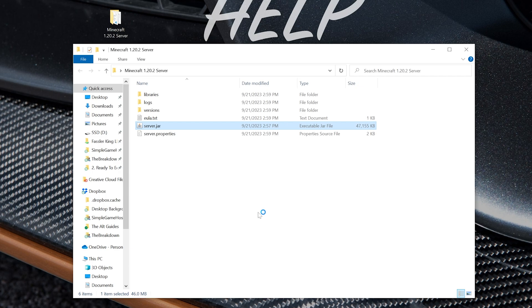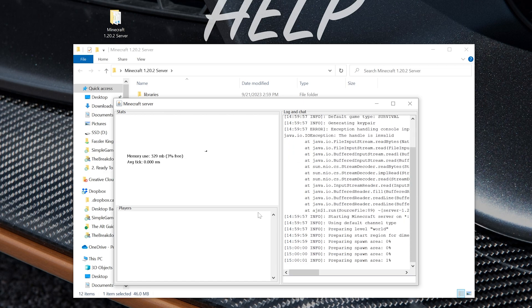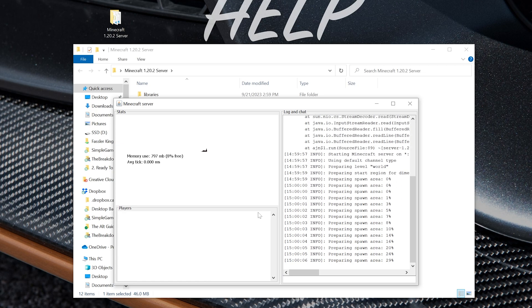Now let's go ahead and double click on the server.jar, and when we do that it will start our Minecraft server. Getting to this point in your server is relatively easy. The hard part is allowing your friends to join, because right now only you can join this server — your friends cannot join your Minecraft server at this point.